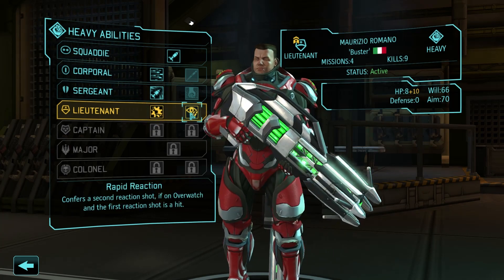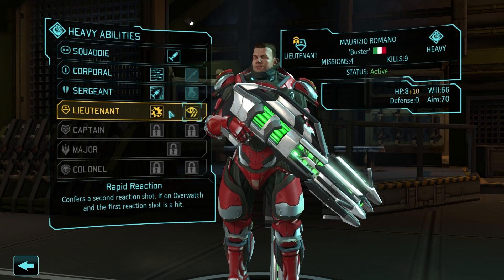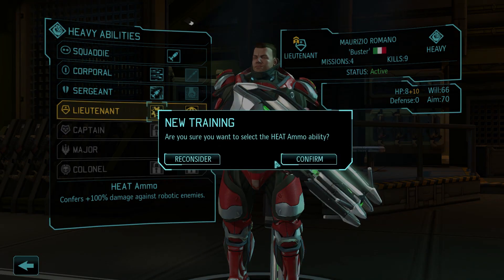We can give the promotion to heat ammo or rapid reaction. Heat ammo — it's got to be. There are so many Cyberdiscs and Sectopods, the heat ammo is just absolutely brilliant for them. The rapid reaction is good, but all it essentially does is give you a second reaction shot. What you've got to remember is that Heavies are a pretty poor aim, so even if they get a reaction shot the chances are it won't hit anyway, and they only get the second shot if the first one hits — so it's a no-brainer. Go for the heat ammo.